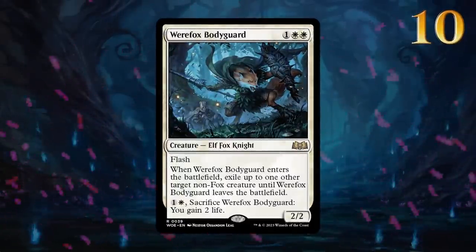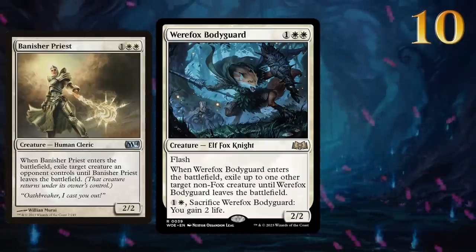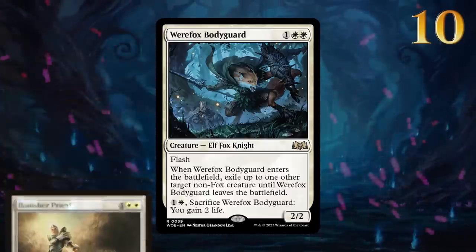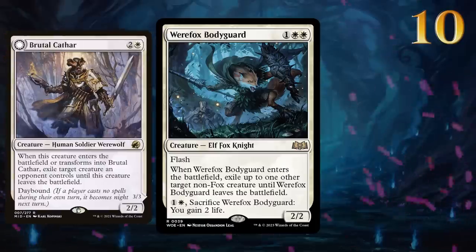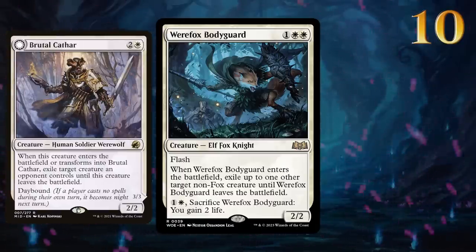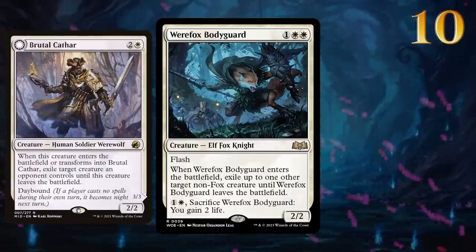Werefox Bodyguard comes in at number 10. A Banisher Priest with flash offers a lot of flexibility and can slot into a variety of archetypes. It does potentially fight over the same slot as Brutal Cathar, which may remain the preferred choice for Soldier decks, but other white decks now have more options to choose from.